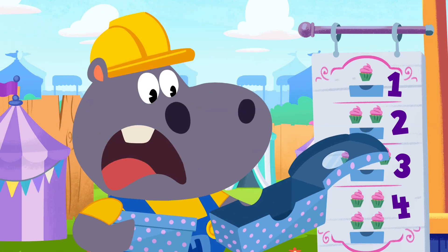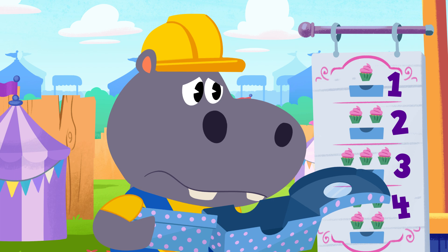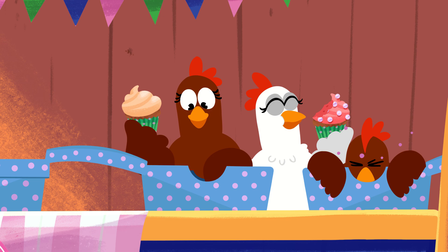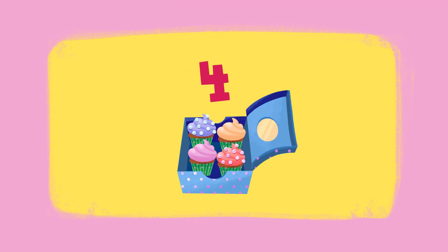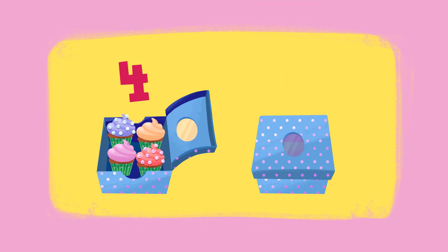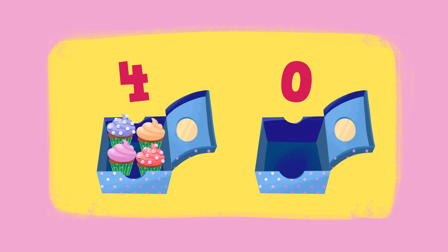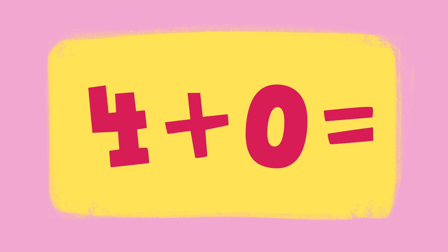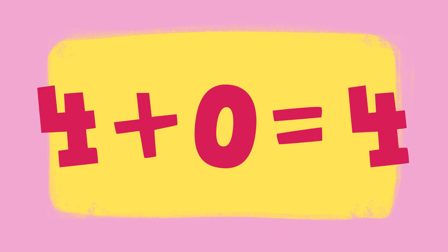Uh-oh. That box is empty, Moo. You've given Hoopa zero cupcakes. The first box Moo gave Hoopa had four cupcakes in it. The second box Moo gave to Hoopa had nothing in it. That means there are zero cupcakes in the second box. Four plus zero is... four! Zero means nothing, so no more cupcakes have been added.